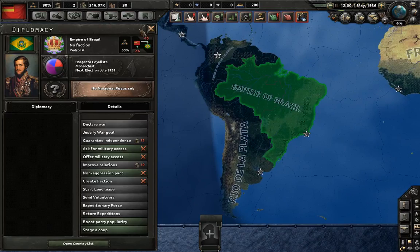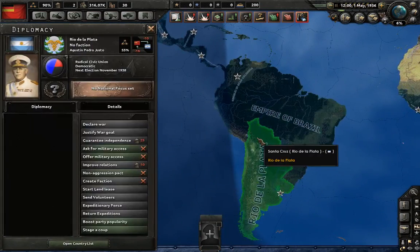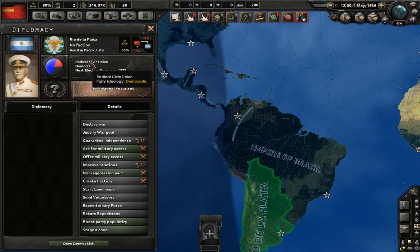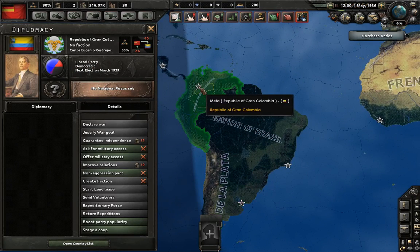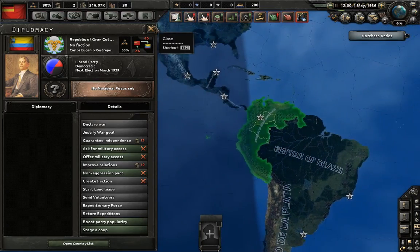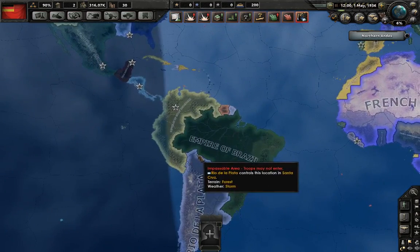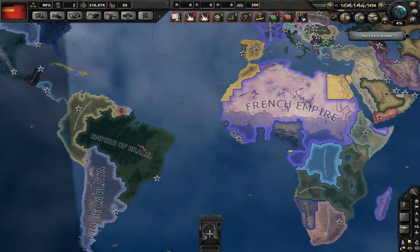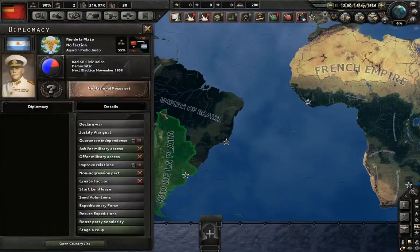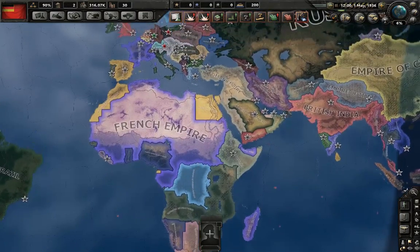In South America, you have the surviving Emperor of Brazil, with a huge Rio de la Plata Democratic Republic, and a Gran Colombia that still exists. So there are a few megastates in South America, though not quite as much development has been sunk into that region — it's not quite as developed as the rest of the world.